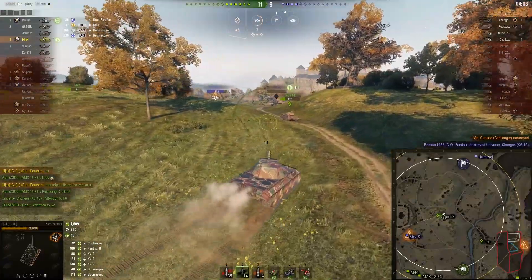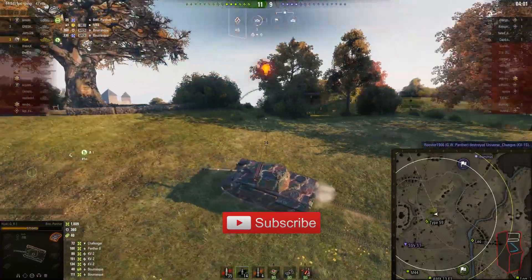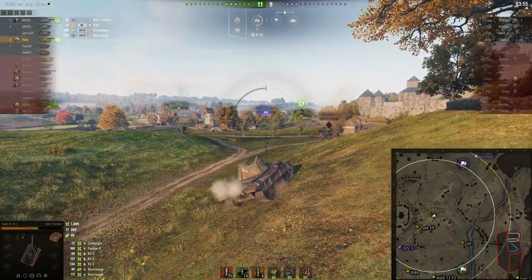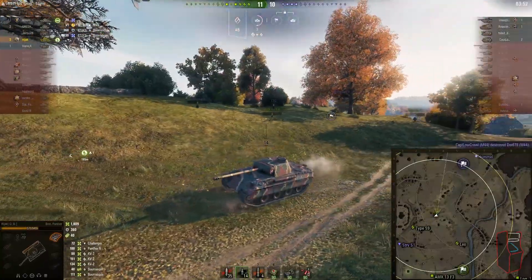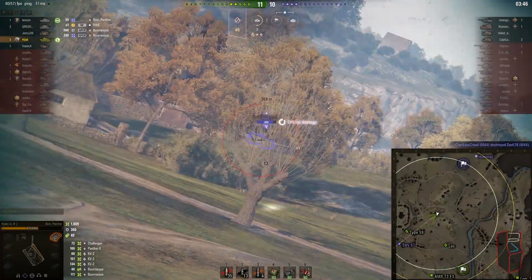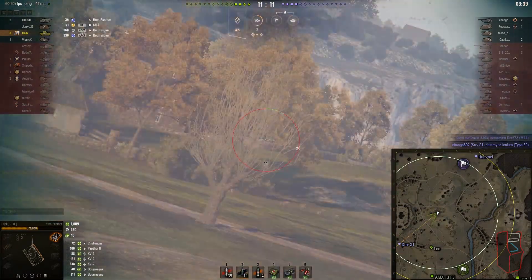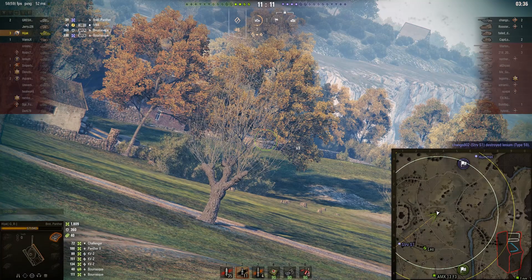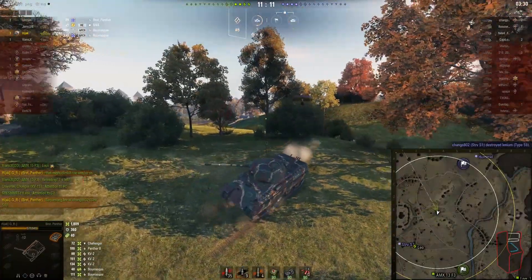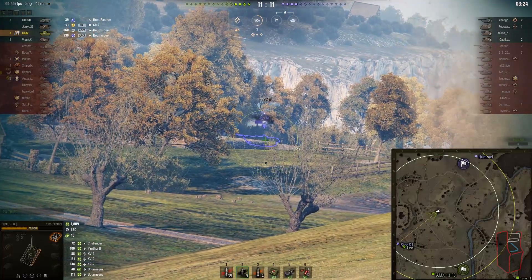The STRV S1 is the next tank left other than arty. I'm still shooting premium rounds because I want to win - I'm trying to get my win rate up to 50 percent and this week has been pretty inconsistent. I get a nice shot that tracks him, he goes dark, and I'm laying shots downrange into the STRV S1. The Leo eventually spots him. I get smart and stop shooting - he's the only tank left so there's no harm using premium rounds. We put him down range and he's done.